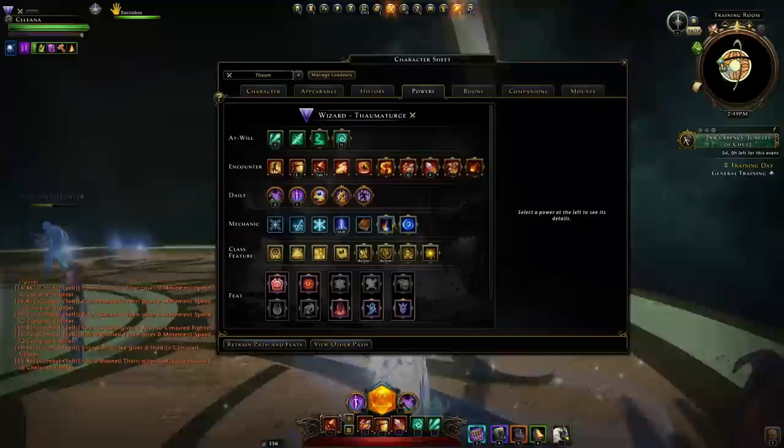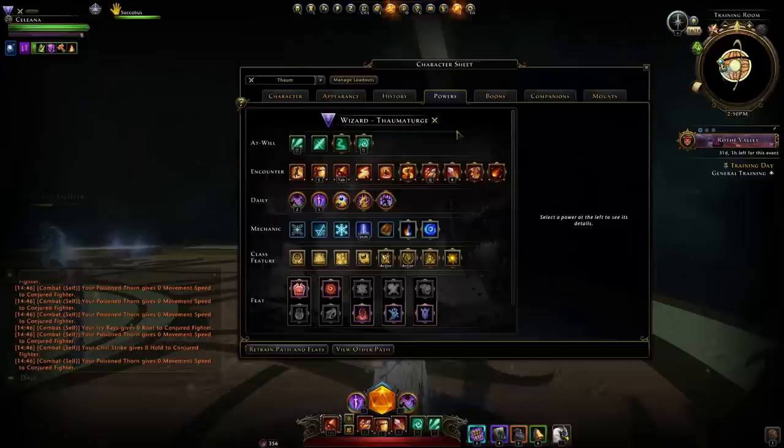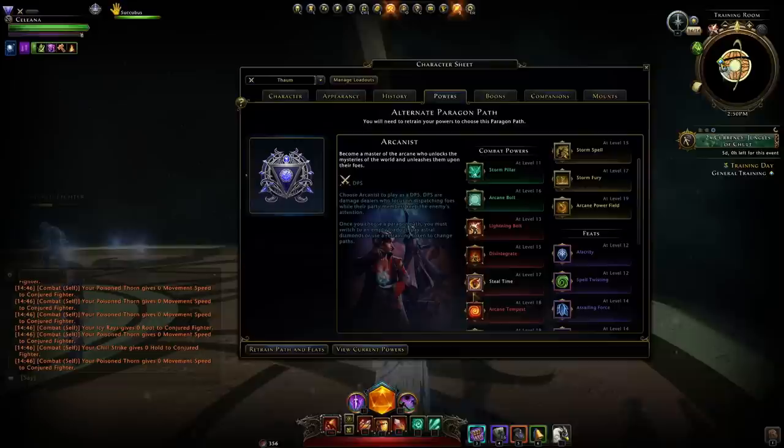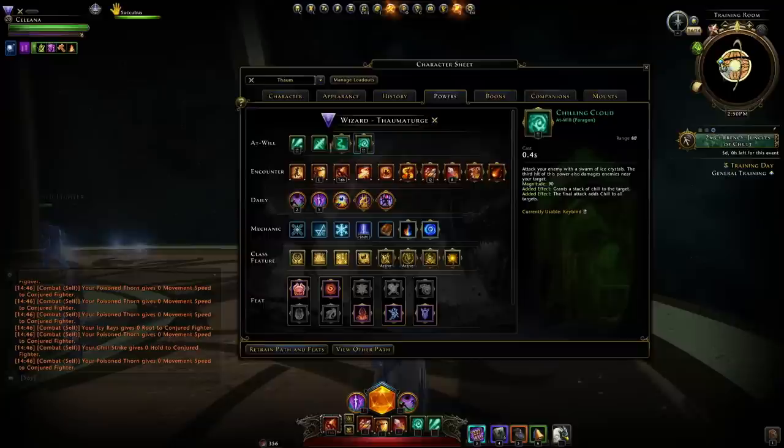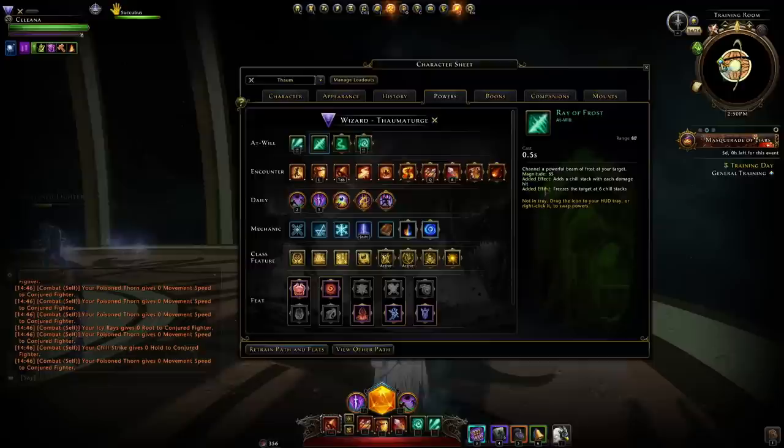First thing is our power setup. We're going with the Thaumaturge paragon to maximize our single target damage. You can most likely get pretty good damage on the Arcanist; I just don't find it as easy. As a new player to the wizard, Thaumaturge seems to just be outperforming every other option. So first of all we have our at-will powers, and Chilling Cloud is our main at-will we use all the time.